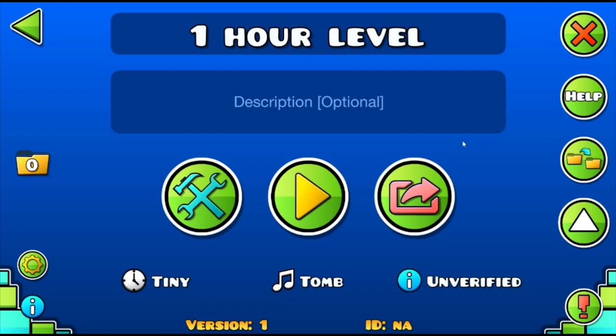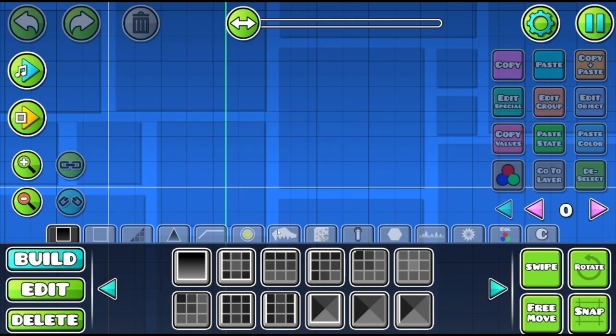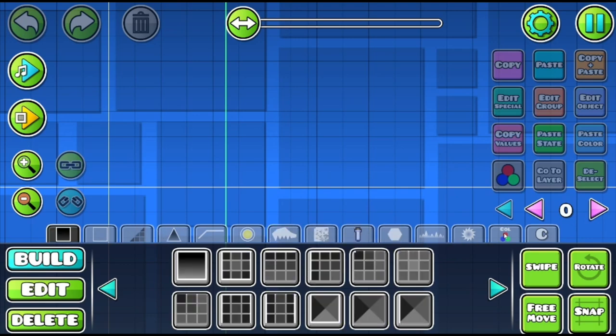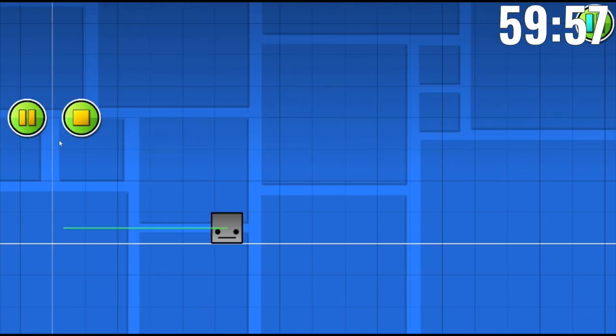Hi everyone, Unfix here, welcome back to a new video! Today I'm gonna create an entire layout in just one hour. I've already chosen the song, which is 'Tuned' by Boom Kitty. It's actually the first level I'm creating in the 2.2 editor, so there's a bunch of stuff I don't know about. Okay, I'm gonna start now — three, two, one, let's go!